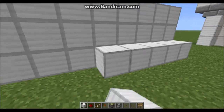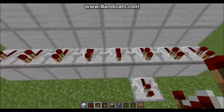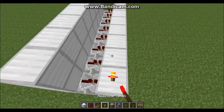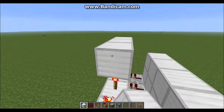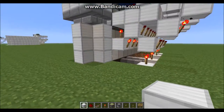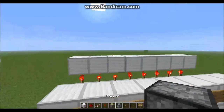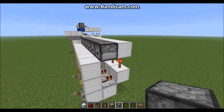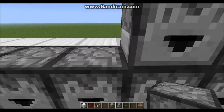Move around the back side of the whole design. Place a block on the bottom section, and then on that block you're going to want to place repeaters going all the way across. Then place a block in front of those repeaters and place redstone torches on the tops of all those blocks. Then place blocks on top of those torches all the way across.